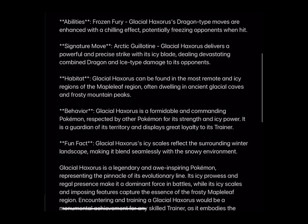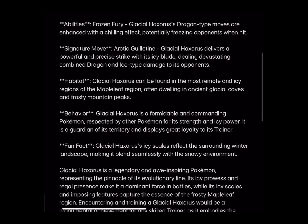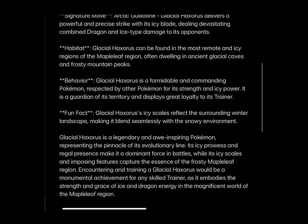Ability: Frozen Fury. Glacial Haxorus's dragon-type moves are enchanted with a chilling effect, potentially freezing opponents when hit. Signature move: Arctic Guillotine. Glacial Haxorus delivers a powerful and precise strike with its icy blade, dealing devastating combined dragon-type and ice-type damage to its opponents.